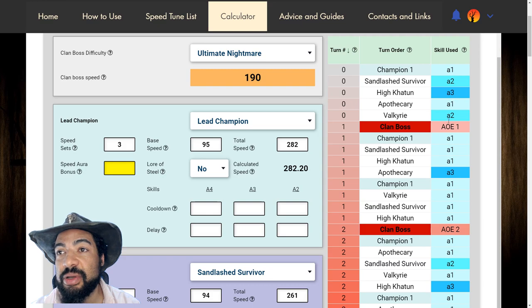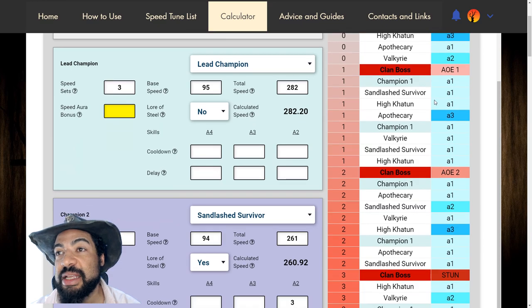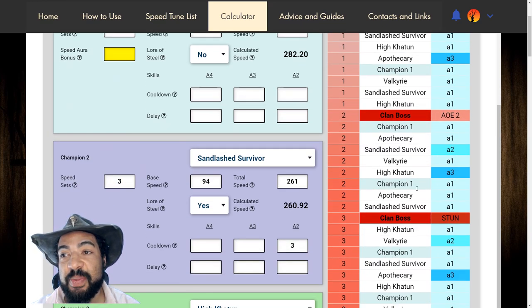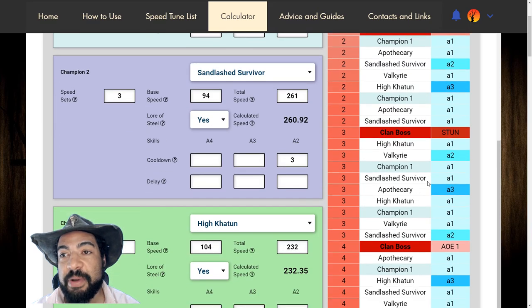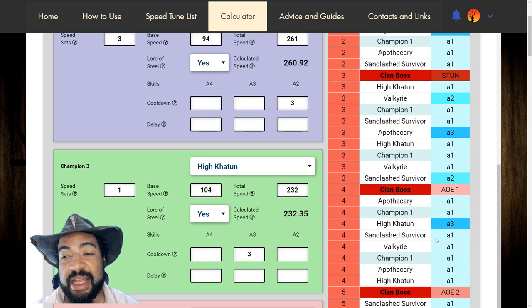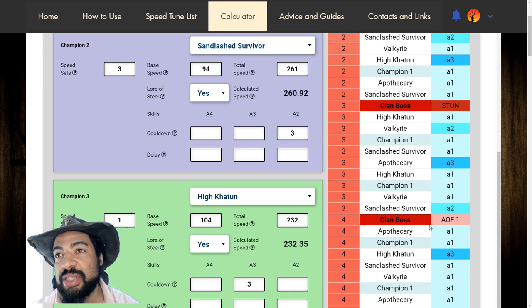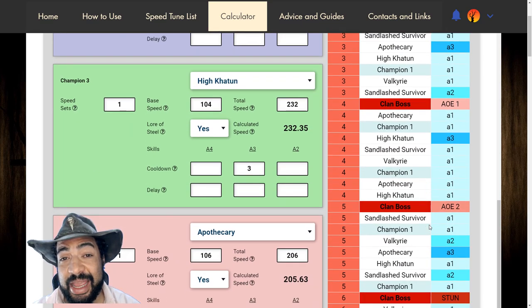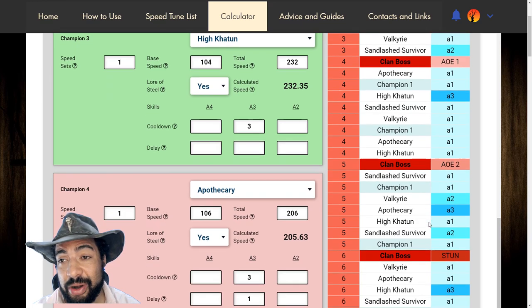You'll see HiKatoon goes first and uses his A3 to increase the speed boost of the team. And then as it goes down, you have Apothecary going after that. Sandlash extends those buffs. And then HiKatoon goes, Apothecary goes, Sandlash extends, and so on and so forth. You'll notice like at this point — only turn three or four — we're still doing like seven, eight, nine attacks in a turn.